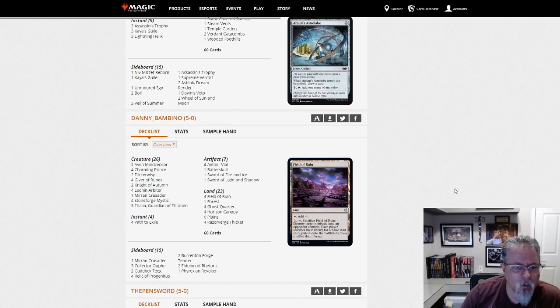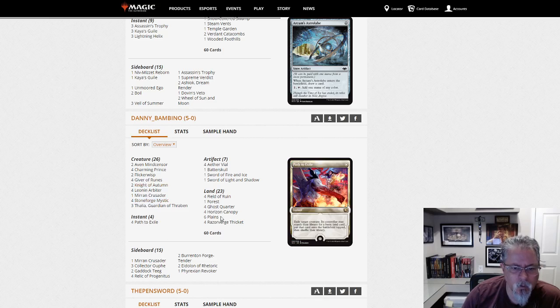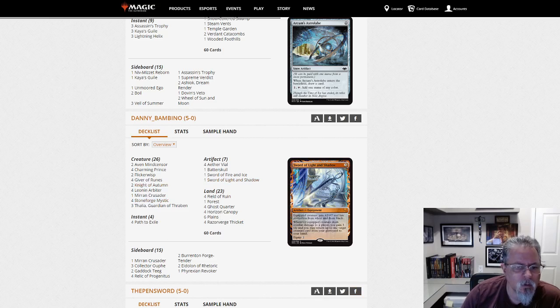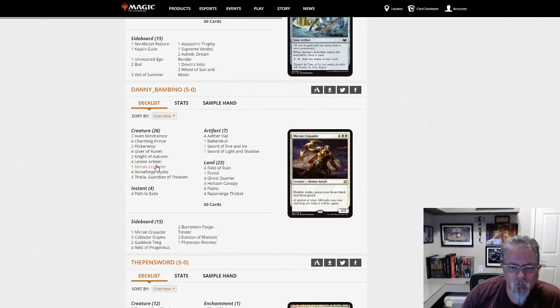Danny Bambino with a Hatebears deck — Stoneblade. Is this mono white? No, it's Green-White, so Green-White Stoneblade. Fun little Aether Vial list. Mirran Crusader main — there's a lot of black and green floating around.